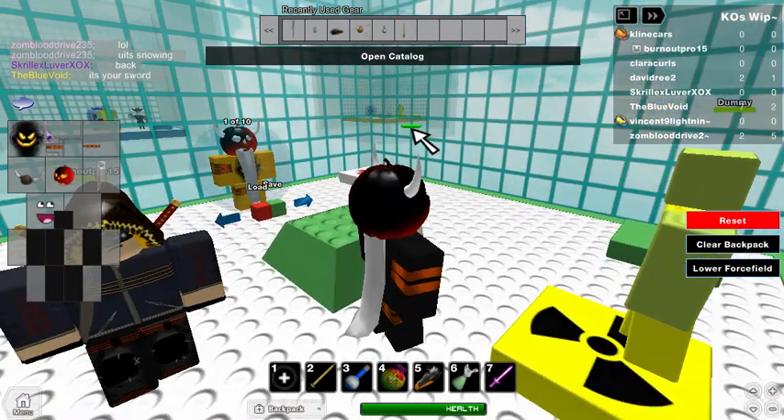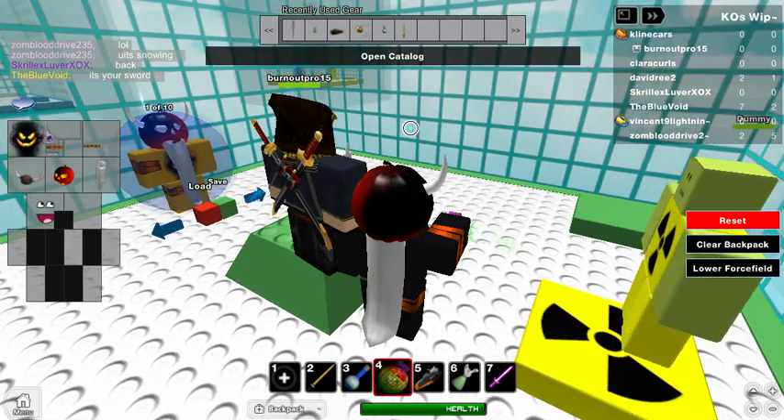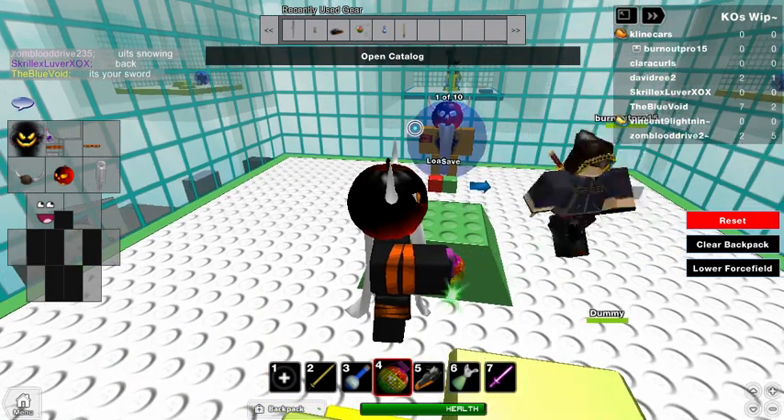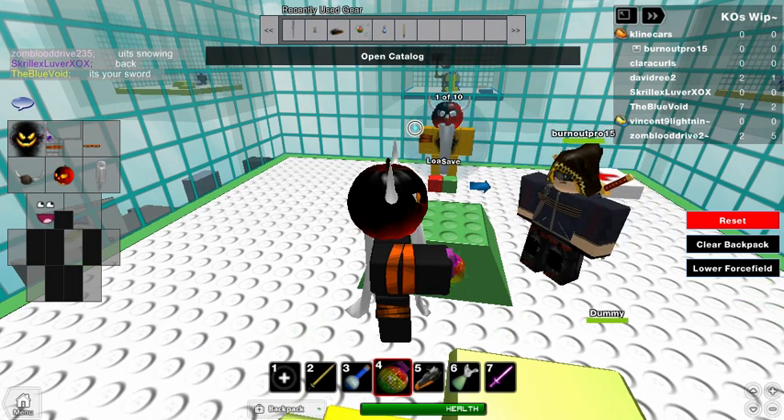First I'll show you the Invisibility Potion because I think it's the easiest. Actually, let's go for the Health first and then the Invisibility — because if you do those other glitches first and then do the Invisibility, it just cancels them out.